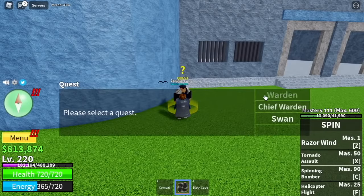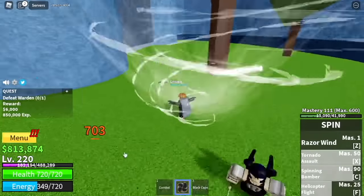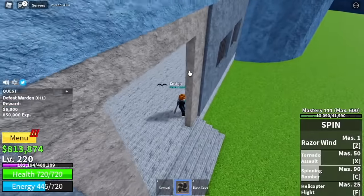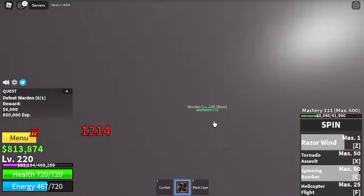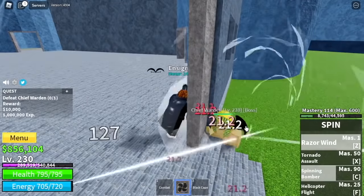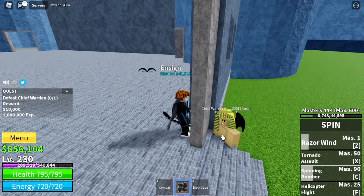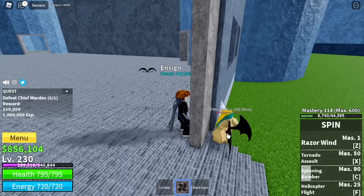Next island, the Prison. There are three mini-bosses here. At 220, you can start defeating the Warden — defeat him until you reach level 230. Find a wall, use your Z and C skills, not the X-Skill, because the X-Skill will just make things longer. At 230, start defeating the Chief Warden — same strategy: find a wall, use your skills, wait for cooldown. No damage taken.